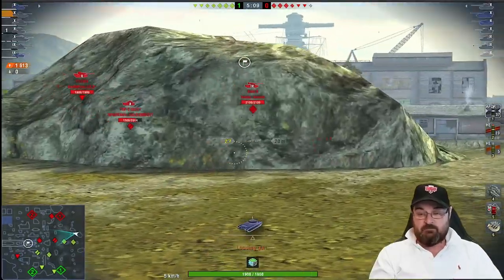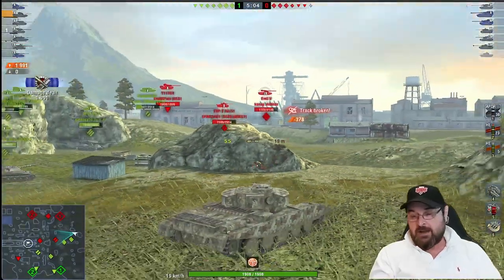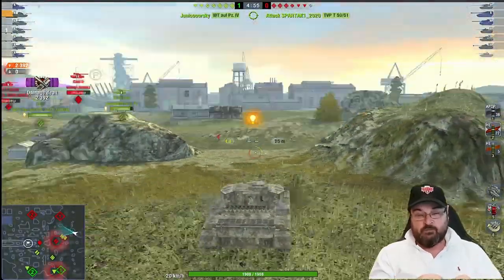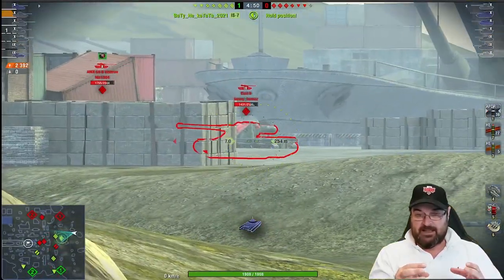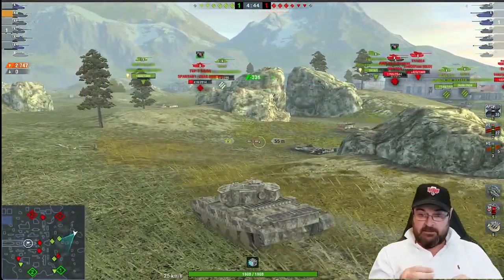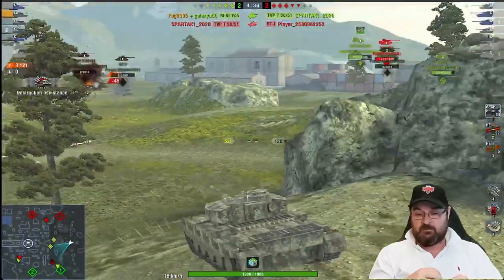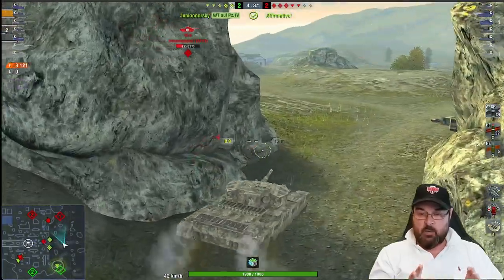I'm now in a pretty nice spot — I can use the gun depression, use the terrain around me to stay covered, save my hit points for when I need them, and put in some nice shots. Should I finish the TVP? No — but I get a 400 roll, quite happy with that. I'd love to smack HESH into the AMX but I can't, so I'll use APCR on the TVP. He's a one-shot now — somebody else finishes him. I'm going to work my way around to the IS8.